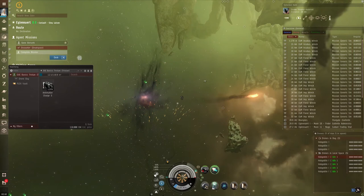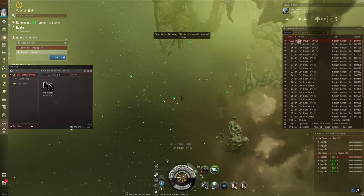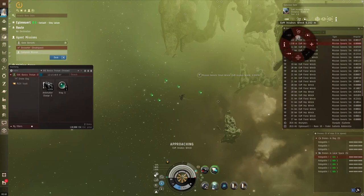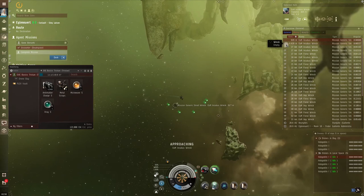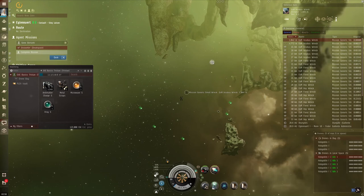The mission is complete - I'm getting the dock icon, which means I can go back to base. Here are all the wrecks. If a wreck has a little gray box inside, there's loot - hold left-click and open cargo, or right-click and open cargo. You need to be within 2500 meters. Looting in level one missions isn't very lucrative but can be fun. Empty wrecks can still be salvaged using salvager modules, turning the wreck into ingredients you can use to construct things or sell on the market.